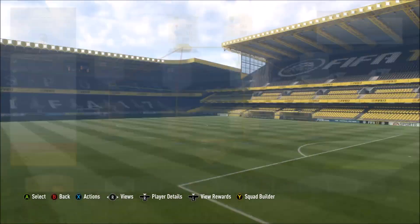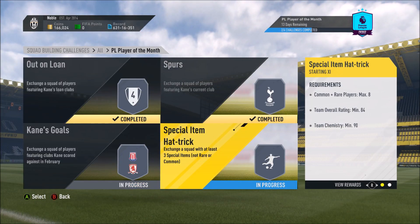Shouldn't be too hard to do that one. That's the easiest squad out of the bunch — very cheap there using Shawcross.